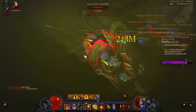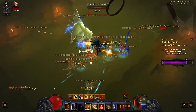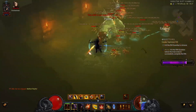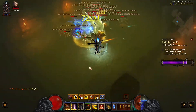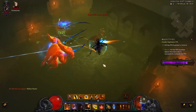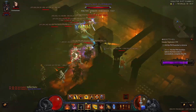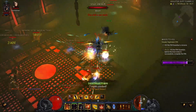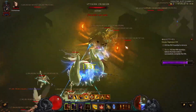I'll probably skip every pack and just do normal mobs in the big rooms, trying to keep my Squirt's Necklace stacks at 10 — which it is right now — especially during the frost cycle, which is really important. The trick is to press Smoke Screen during the time you want to step into the Oculus Ring so you keep your stacks.